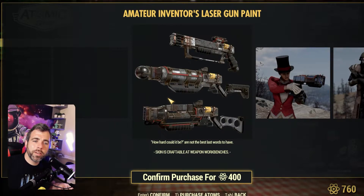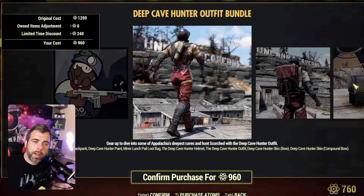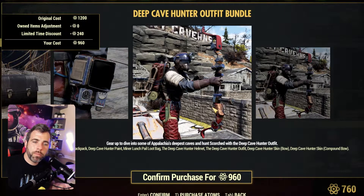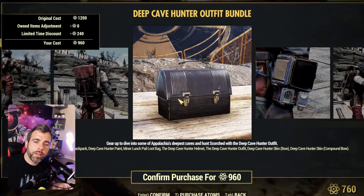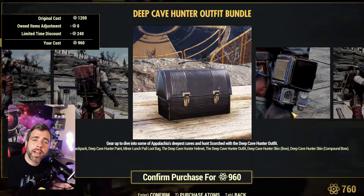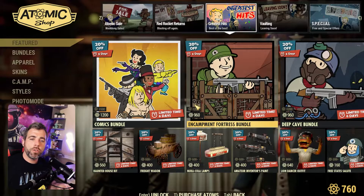The Deep Cave Hunter outfit bundle — we didn't get a chance to go over this yet. It comes with the Deep Cave Hunter backpack, a Deep Cave Hunter paint for your Pip-Boy, basically a bunch of paints and a backpack with the outfit. Your dropped loot bag is a Minor Lunch Pail loot bag, which is cool because it'll blend in with your surroundings. If you die near the Scorched Beast Queen and drop it, it's gonna blend in pretty well. And of course you get the bow paint — this is a pretty cool bundle.